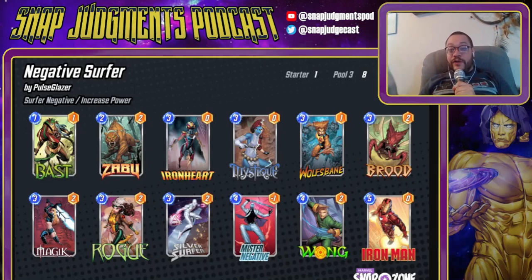It can play a standard Surfer game plan where it does something like get out a three drop on three — for example, a Brood. Then on four it would play a Magic, on five it would play Iron Man, on six it would play Mystique Surfer. That'll win you a fair snap. That'll also give you an extra turn because you played Magic, so you can throw a Wolf or a Rogue to steal something. Or even on four you could Wong and then play Brood on six or seven with your Surfer.